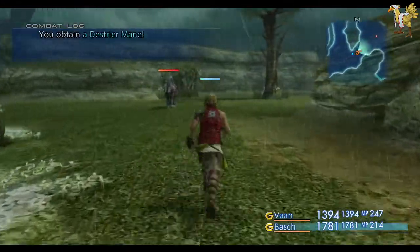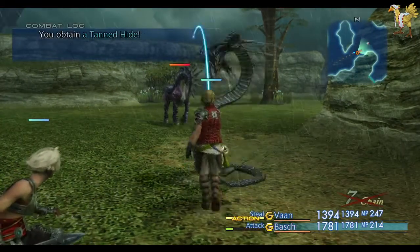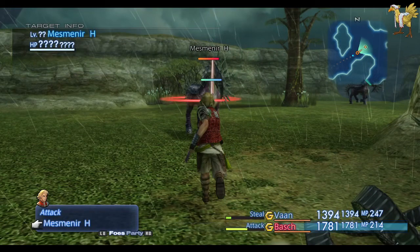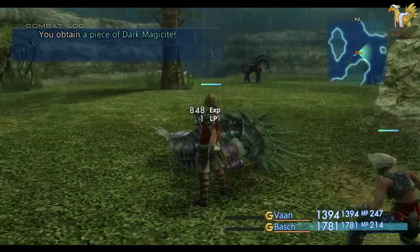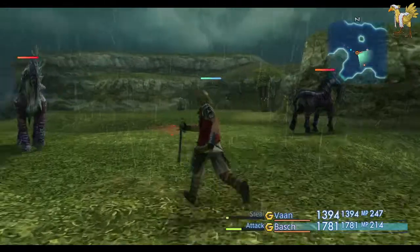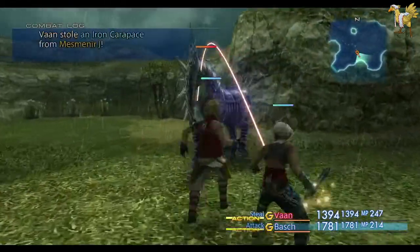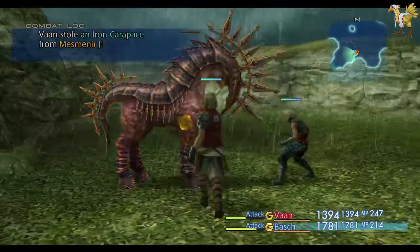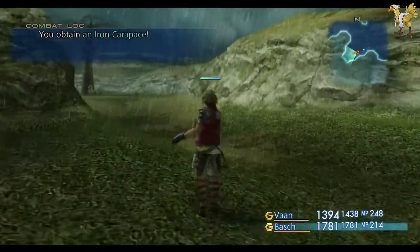Now I'm getting into enemies that happen to have nice drops — the horsey things here, the Misminia. Their Iron Carapaces sell for a half-decent amount. Casually when I come through this area on a normal playthrough, I tend to do a little bit of money farming on these guys because their drop is about 600 to 800 gill each, which is pretty decent. You can steal them and get them off as a drop too.